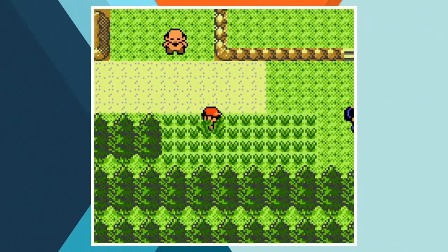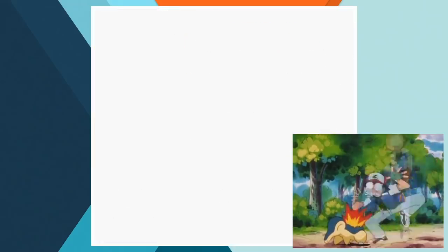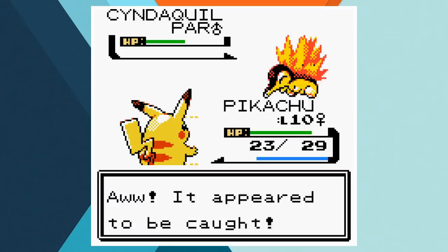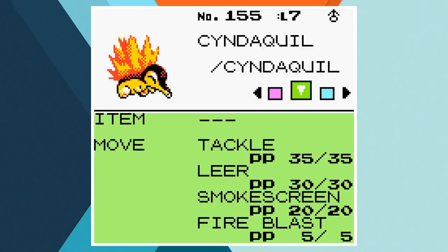After heading south and reaching Route 33, Ash decides he needs a new fire type and Cyndaquil seems to be the perfect fit. Once again Team Rocket were involved in the catch, with Ash throwing a Pokeball to save Cyndaquil from an explosion. In Cyndaquil's debut episode, the Firestarter uses Flamethrower which it doesn't learn until level 46. Instead of catching a Cyndaquil who's higher level than some of the Champion's Pokemon, I decided to catch one at an appropriate level for the area and just have him learn Fire Blast. I know Fire Blast isn't Flamethrower, but you can't get a TM for Flamethrower and it's a trade-off of accuracy for power that I think makes the two moves more or less the same.